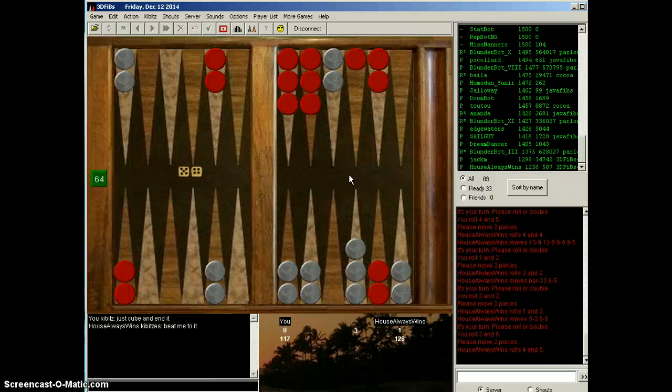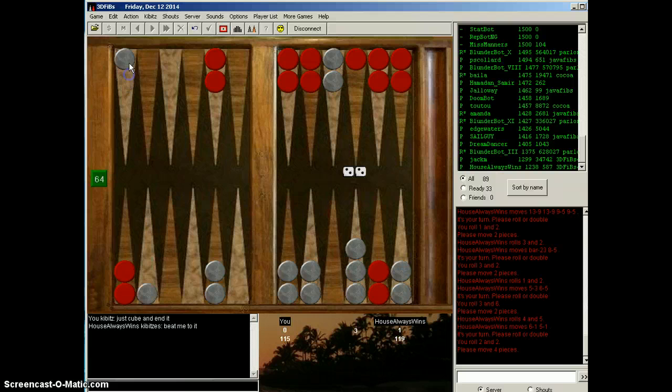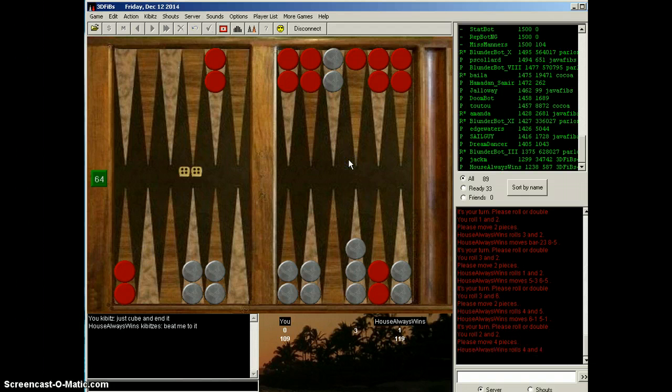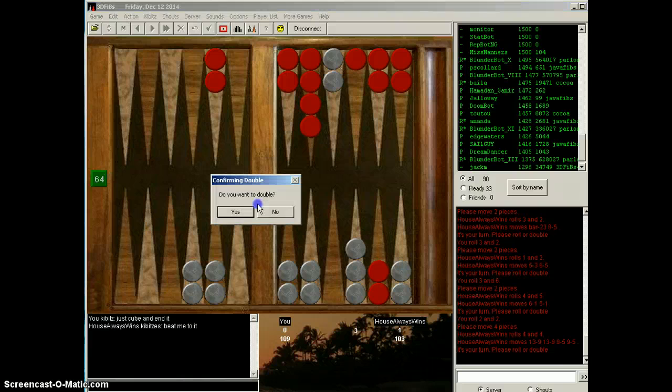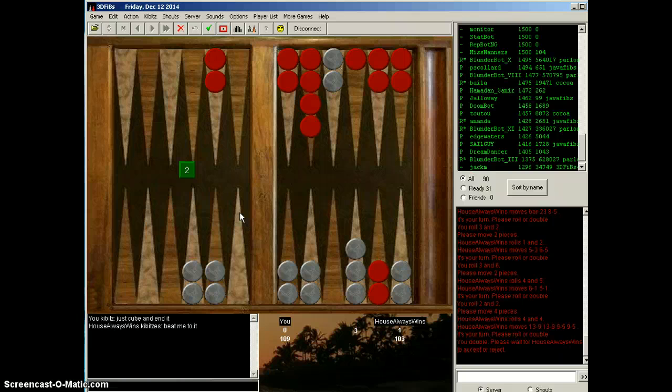Deuce-deuce — quack fucking city. Couple of ducks. 4-4 once again blocked — too much speed, Ian. Now I'm feeling good. Now I'm feeling like I can definitely cube him and he's going to be uncomfortable. I think he's probably going to pass it. He's got to be nervous — he can't like the way this is starting to shape up.